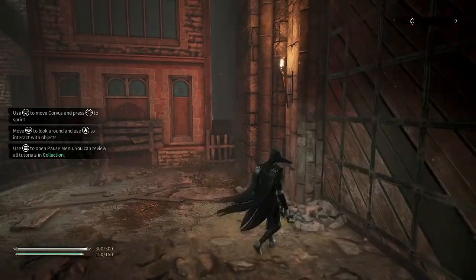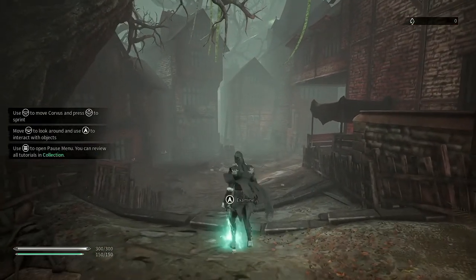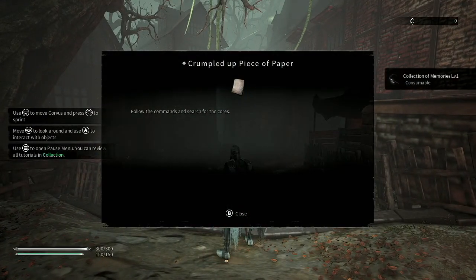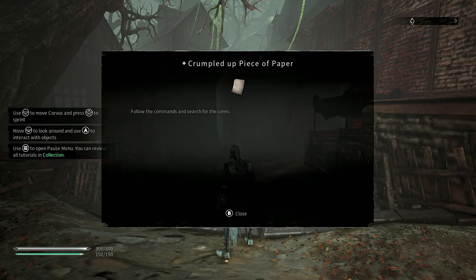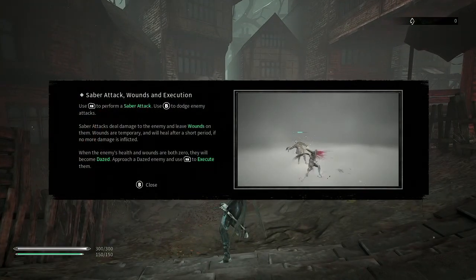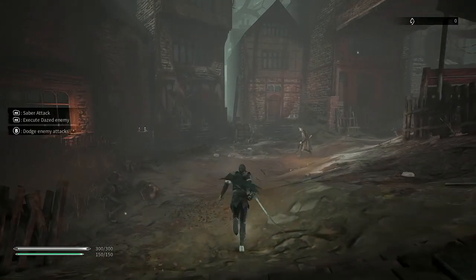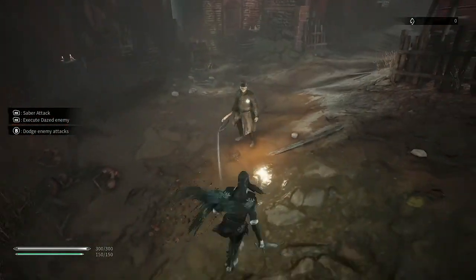So there was this plague that befell this land. Crumpled up piece of paper: follow the commands and search for the cores. Saber attack, wounds, and execution — use RB to form a saber attack, use B to dodge enemy attacks. Saber attacks deal damage as wounds on them; wounds are temporary and will heal after a short period. More damage inflicted when the enemy's health and wounds are both zero, they will become dazed. Lock on.